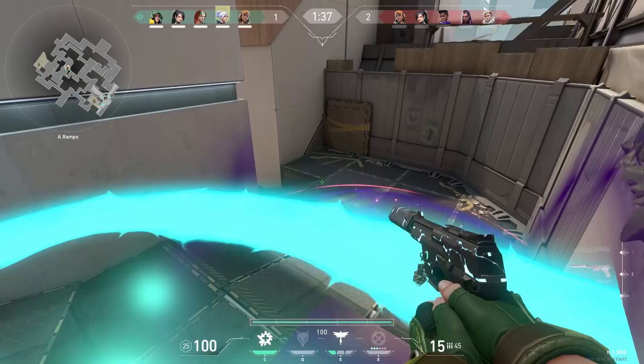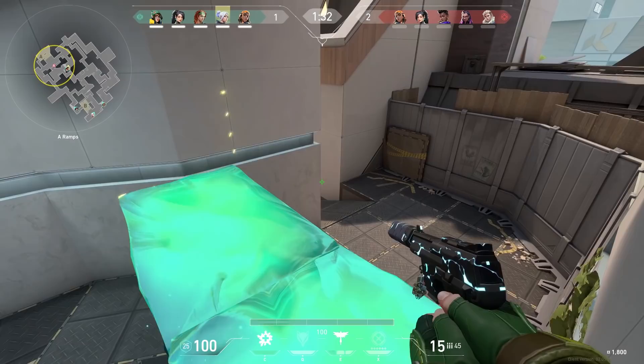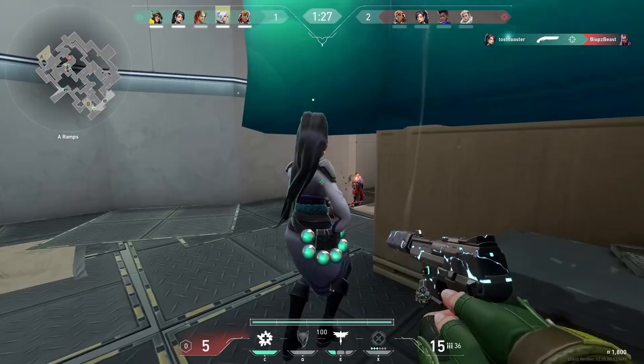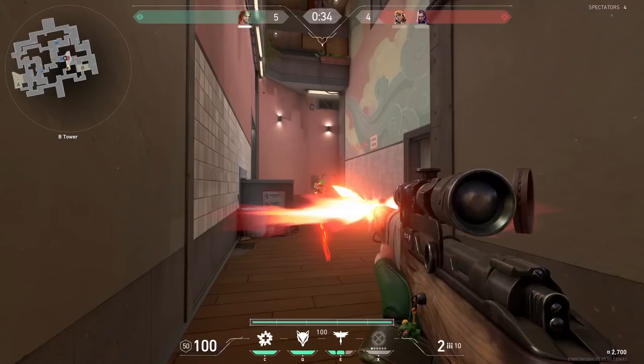Now some duo agents that work really well together. The first one is Skye with Sage. When I play with my premade we always have the mindset that it's two versus eight — us two versus the rest. Some pros of the Skye-Sage combo: you can heal each other, Skye can flash Sage in so Sage can play some aggressive walls while the enemies are flashed, and it's nice to have utility since your teammates are most likely going to pick duelist anyway.